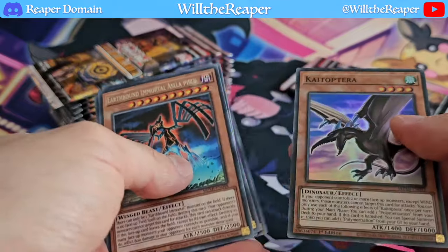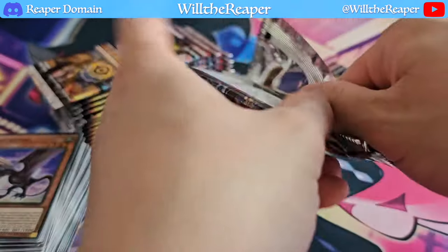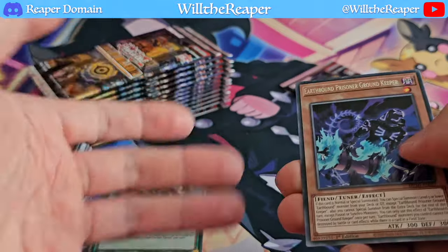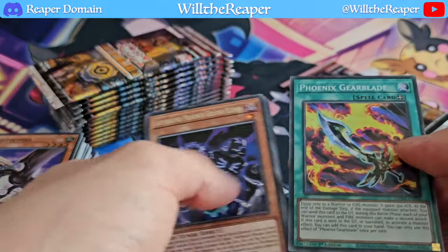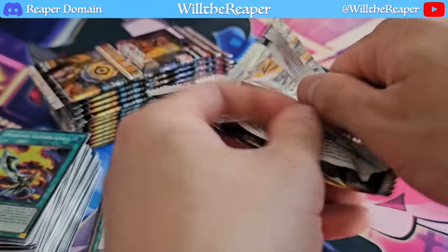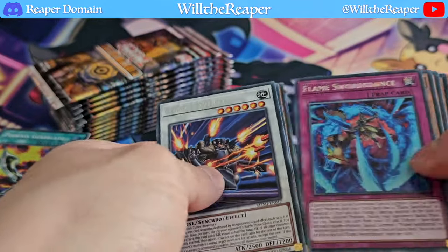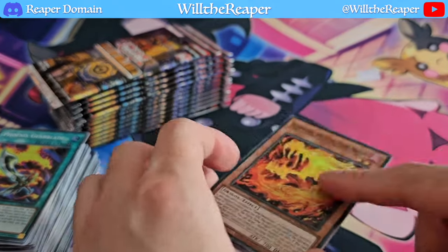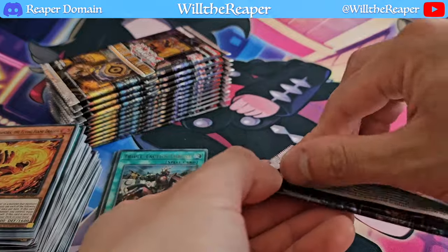We got Fighting Flame Dragon and Kytoptera, which is going to be really nice for dinosaurs. There's definitely a lot of decks and archetypes, even just deck types like dinosaurs, that are getting support here. We got Phoenix Gearblade, which is very nice as well — that's our second copy counting from the previous box. We also got Salamandra the Flying Flame Dragon; I believe I should have completed my playset now, so if that card is crucial in the deck itself, that's fantastic.